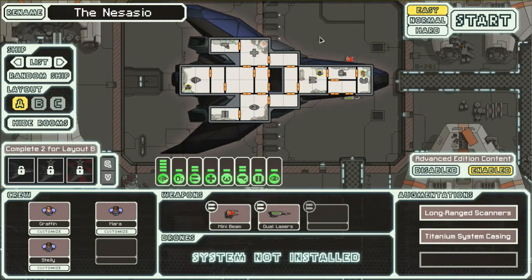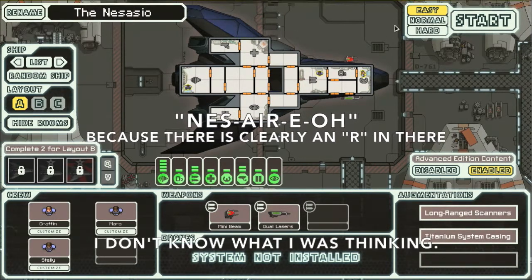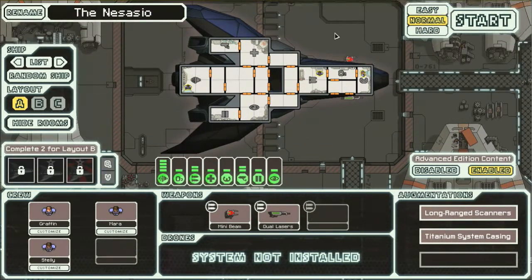What I think I'm going to be doing is I'm going to be playing with the stealth ship — the Sario, or whatever that's called — and kick it up onto normal, make sure we have the advanced content enabled.